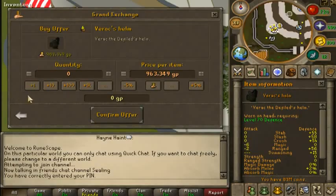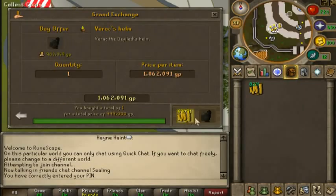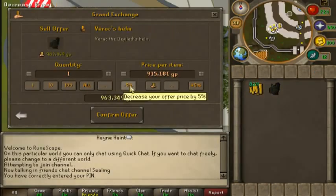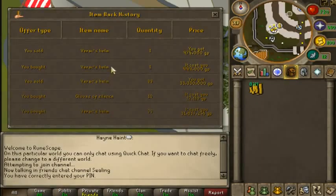So what you want to do: you're gonna put the option up for one. You're gonna buy for 10% higher - if it doesn't buy instantly, the flip is not gonna work. Then you're gonna sell it for 10% lower. Don't be alarmed, this is just basically how you find the buy prices and the sell prices.